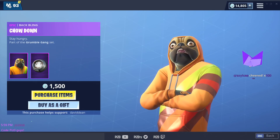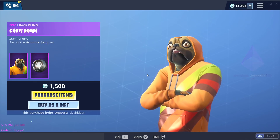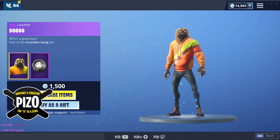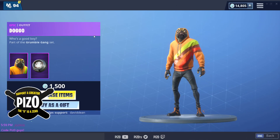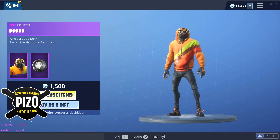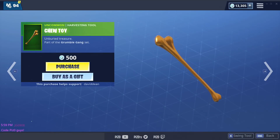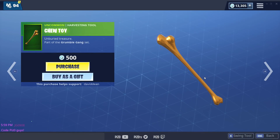It's kind of scary — it's a pug! Thank you for the bits. My supporter creator code for Chow Down back bling and the Doggo outfit is Piezo with a zero for old time's sake. You know we're getting it, yes.